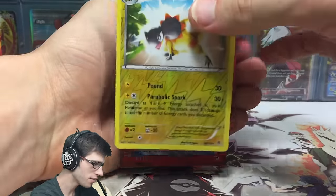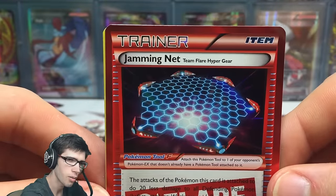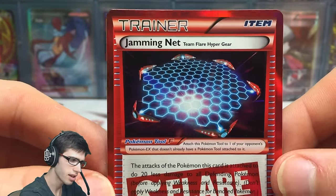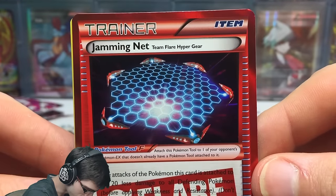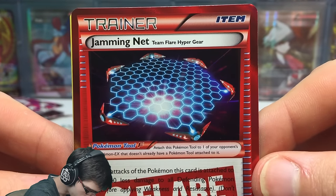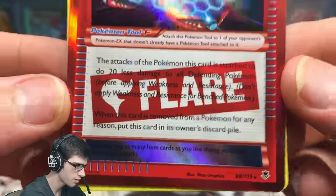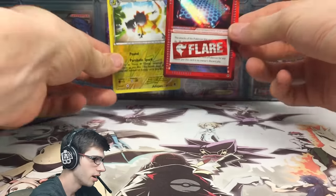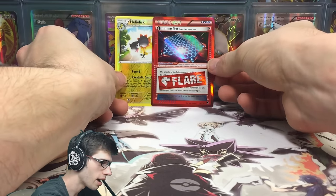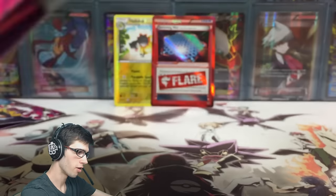And a Jamming Net Team Flare card — that's pretty cool. I completely forgot they had these in Phantom Forces. I believe the other one is the better Team Flare card in the set, but this Team Flare Hyper Gear is not bad. I love the red border on that. Double rare packs! I believe that Jamming Net is classified as a holo in the set — correct me if I'm wrong in the comment section below.